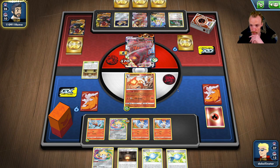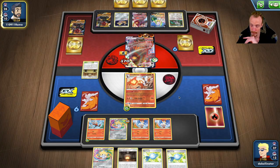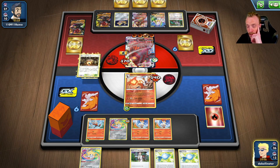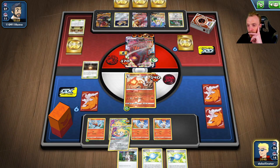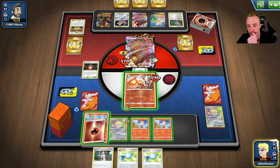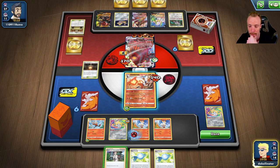Having said that, if he's having to two-shot me that saves me a little bit because this only hits 130, so it's not a KO. We probably have to Research here and try and get another Cinderace - that's the best plan of attack. Where are we attaching this energy? I guess to this Pokémon - oh, he's going to get one-shot. We play Research, got the Cinderace, got the U-Turn Board if I want it.